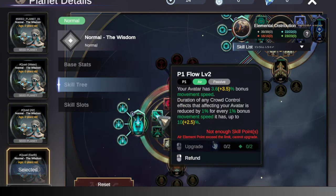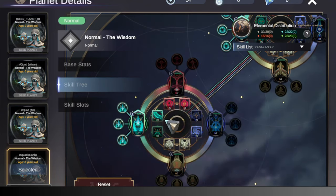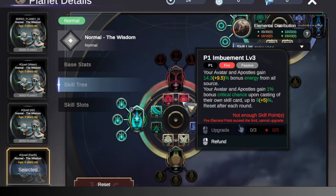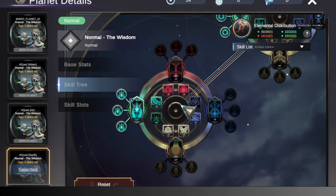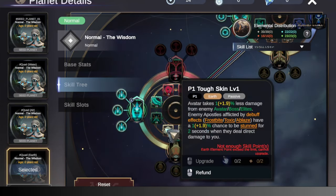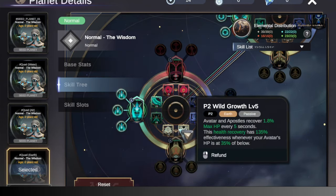Then we put two points into Flow for the extra movement speed. For Fire, we put five points into Raid and three points in Imbuement. This just gives us more damage to higher health opponents, which is important since we're running an aggressive build. For Earth, we want five points into Wild Growth and one point into Tough Skin. You could change how you allocate this — it's not very important as long as you make sure that you only use six points. Don't allocate too much.